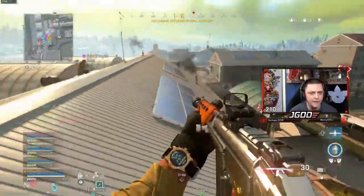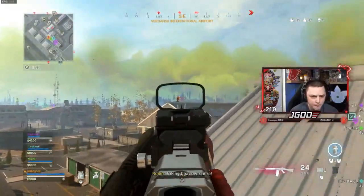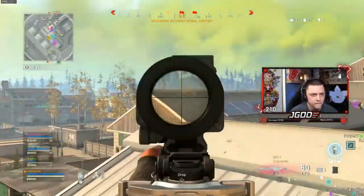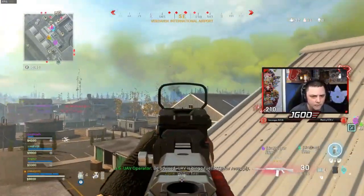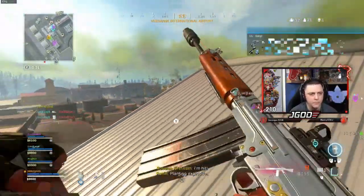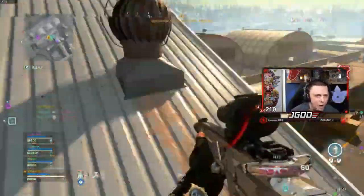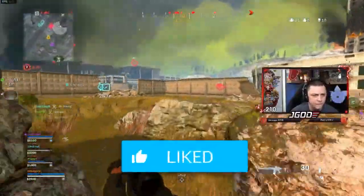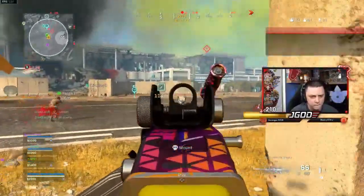I still have a UAV — want to go after anybody else? There's a full team of four in this house right here. If only we had a cluster strike. Whoa — they are on the run. Broke his armor up top. Nice. Two teams in this area. Every second roof has someone. Nice — loadouts and stuff. He's out in the open, running and pushing me. He's down — I downed him.